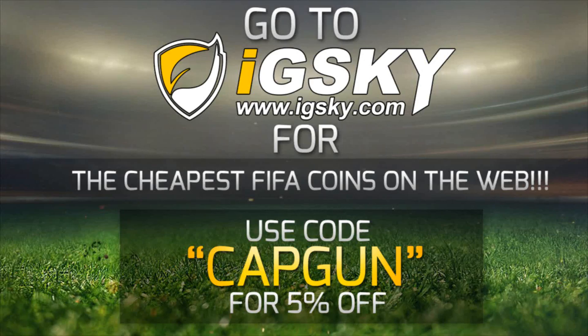For the cheapest coins on the web, go and check out igsky.com. Their link will be down in the description and use code CAPGUN for a discount at checkout.